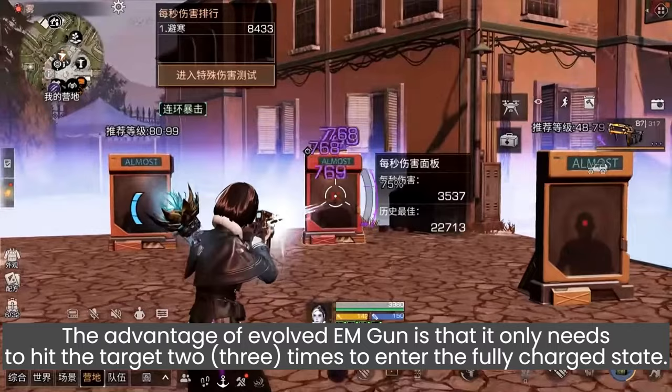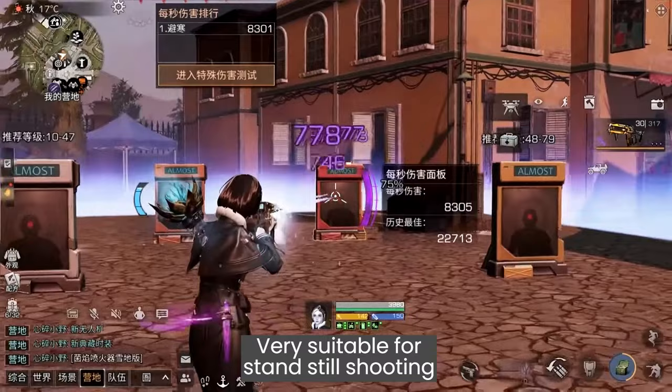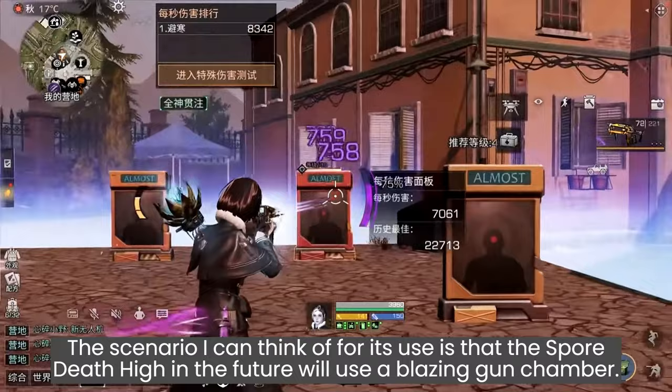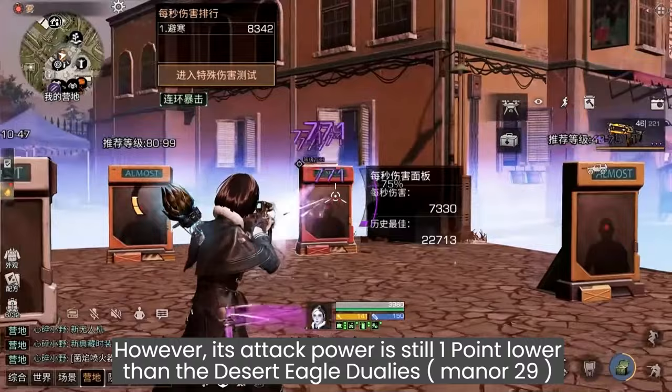The advantage of the evolved EM gun is that it only needs to hit the target two or three times to enter the fully charged state — very stable for standstill shooting. The scenario I can think of for its use is that snipers hiding in the future will use a blazing gun chamber. However, its attack power is still one point lower than the Desert Eagle Dualist.